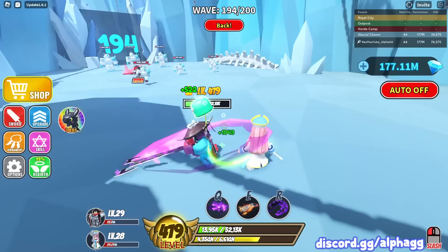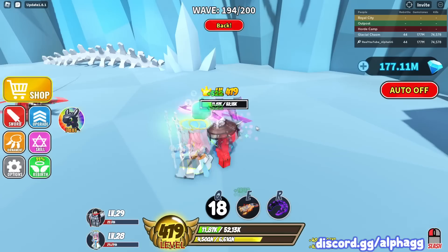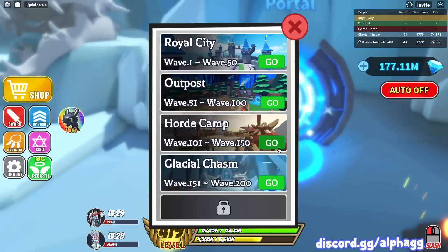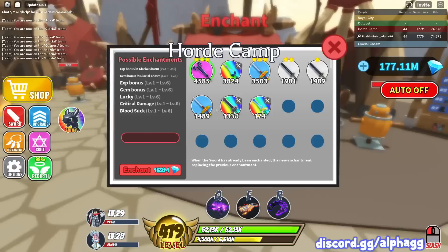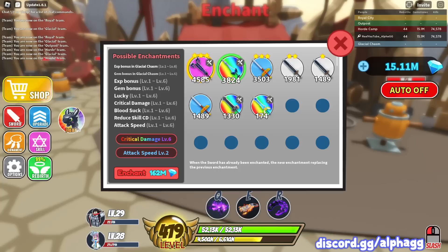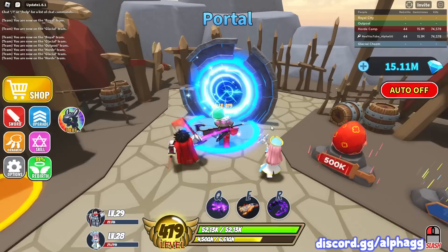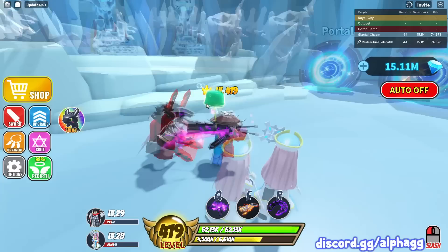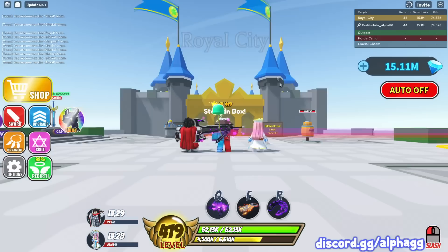I could technically beat wave 200 solo if I just killed one enemy at a time, but that would take forever. I want to speed run to wave 200 eventually. Let's go enchant my sword - I got a 'gem bonus level five' enchant, which isn't great. It looks like you need a higher tier sword to get multiple enchants, which makes sense.